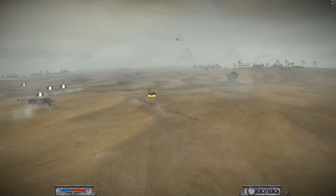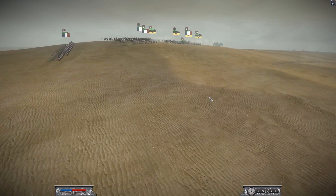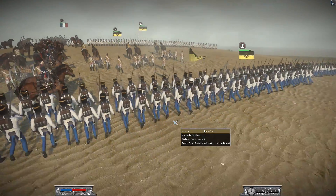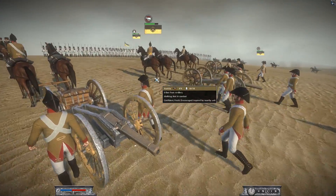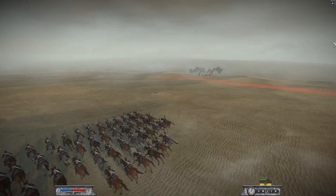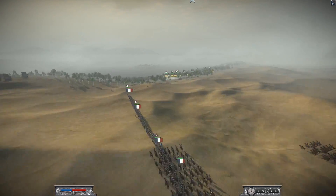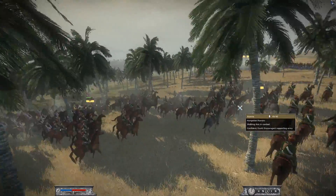Now let's look at his Austrian ally. He's bringing a couple of Jaegers, and a lot of Hungarian Fusiliers marching into position. He's also got some six-pounder foot artillery. For cavalry, he's bringing the First Hussars and three more units of Hungarian Hussars running off in the distance.